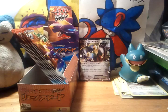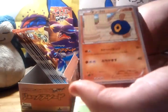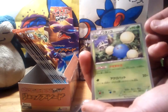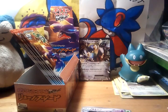Alright, first pack. A Rayquaza full art would be awesome. Okay, we have Hoppip, Roggenrola, Vigoroth, Jumpluff, and Shedinja. No points. It's kind of weird that there's only 5 cards.